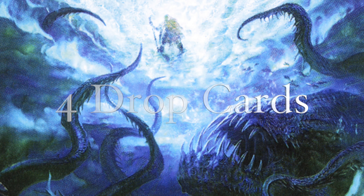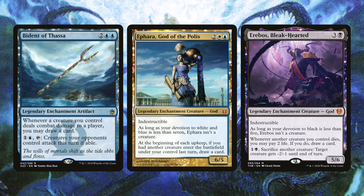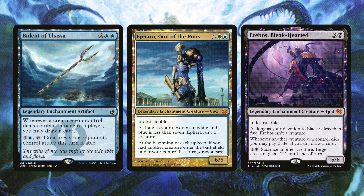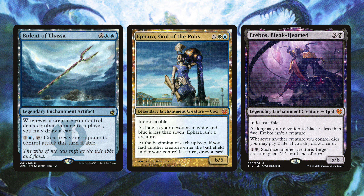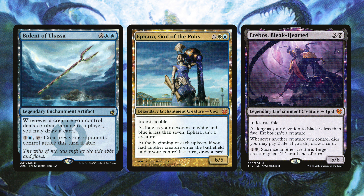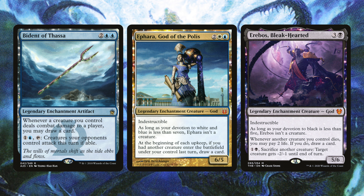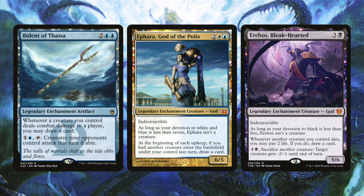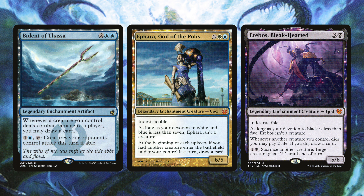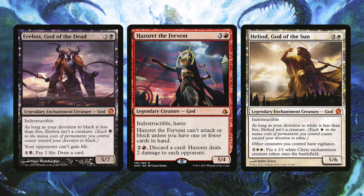Moving into the four-mana slot, we have another 16 cards. Bident of Thassa helps us draw cards and potentially trigger multiple cascades with Jodah, which is really strong. Ephara God of the Polis is one of my favorite card draw engines — it triggers on your opponent's turn, so you can draw at end step and be up to seven again on your turn. Erebos Bleak-Hearted draws cards by paying life, and can sac a creature to give a target creature -2/-1.